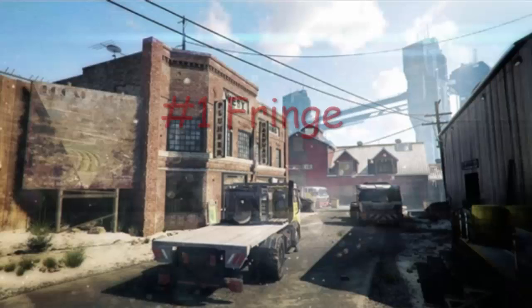Coming in at the number 1 spot is Fringe — a non-DLC map. Fringe is one of those maps where you can go just about anywhere. It's not heavy to one side of the map. When I used to play Black Ops 2, I would never go down the middle, but in Black Ops 3 with Fringe I love going down the middle because not many people want to gang up and go down the middle. It's evenly placed with three different lanes, and that's what I love about this map being my favorite.